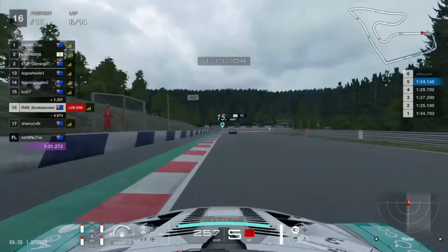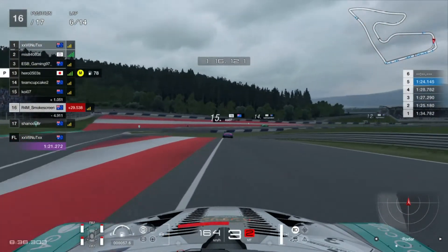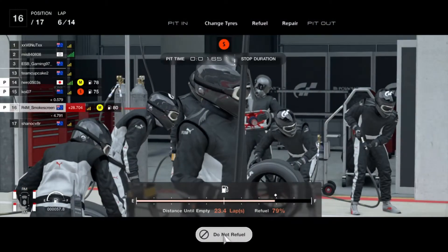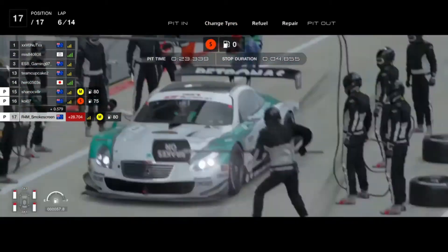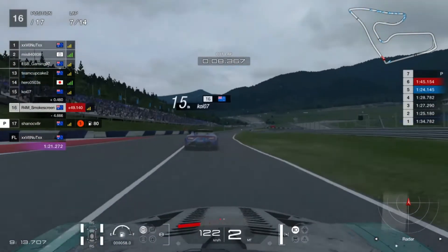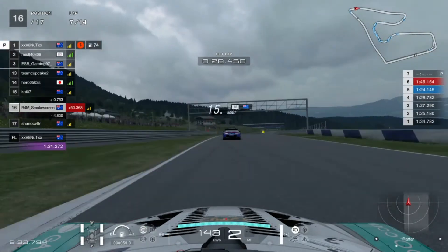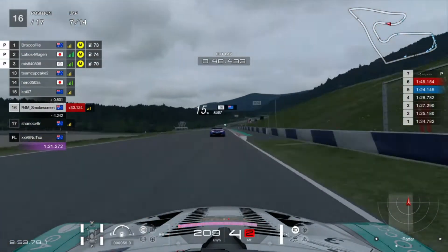Shane had binned it on the exit of turn one, so we managed to get up into 16th. That brings us to the end of lap six, which is going to be our in-lap. I wasn't really sure when I was going to pit or how long the soft tyres last. A couple of other cars on the mediums went in at the end of lap six, so I figured — this race has gone down the toilet, so if it ends up being too early, we aren't really risking or throwing too much away.